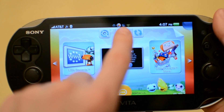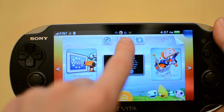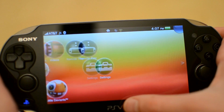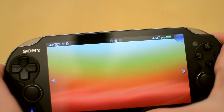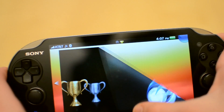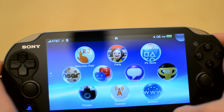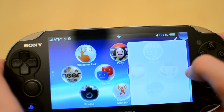Up at the top, you can see all the applications I've opened. I have home on the farthest left, then Little Deviants, Wipeout 2048, and trophies. To close applications, you can peel these pages back, which will completely close them and probably save you some battery life.